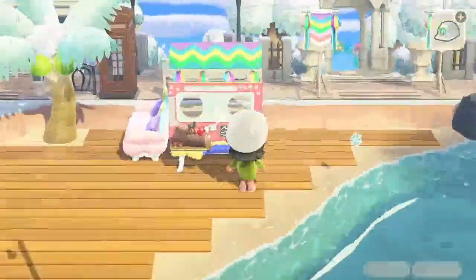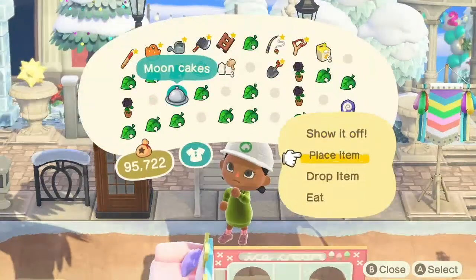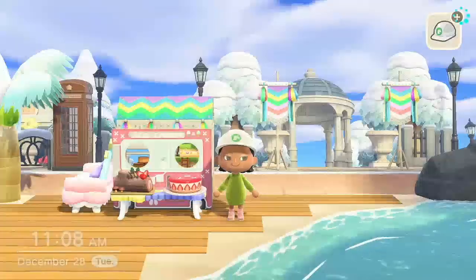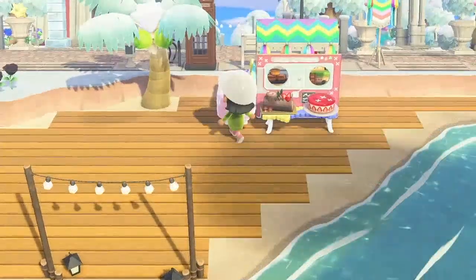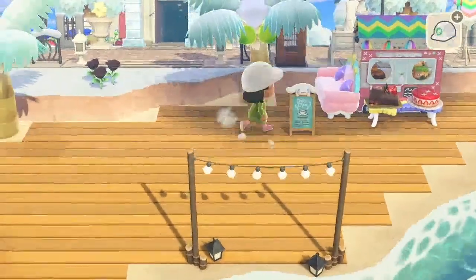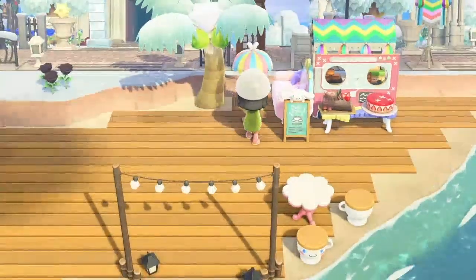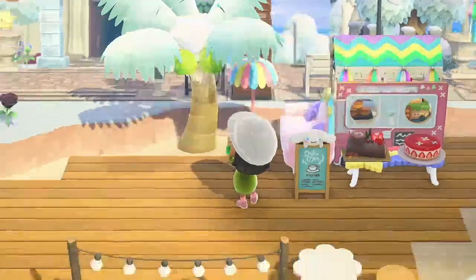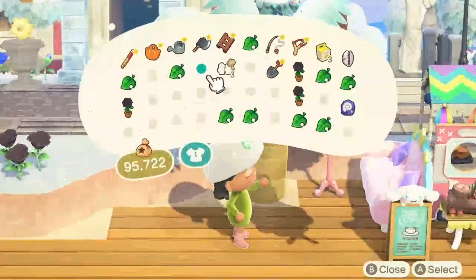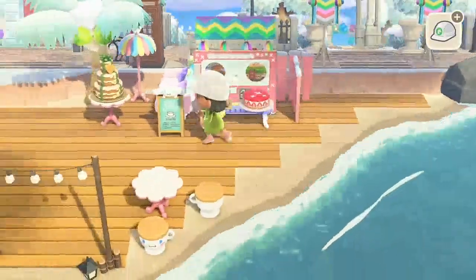At this point I also add different food items such as the cakes. I do add a few more items including this sign, and I also included these lights that were brand new in the 2.0 update. Of course there aren't really tables at the farmers markets I've been to, but I think the tables really match the dessert truck and I think it's really cute.